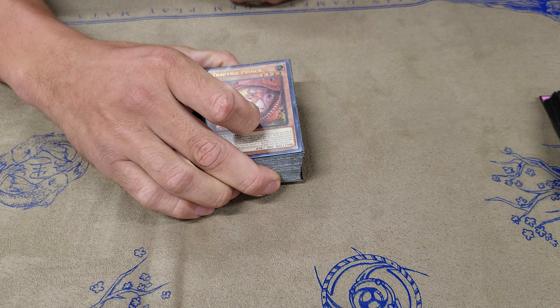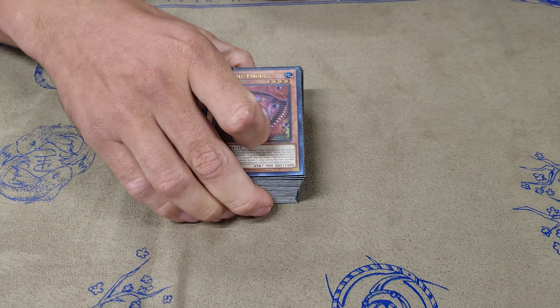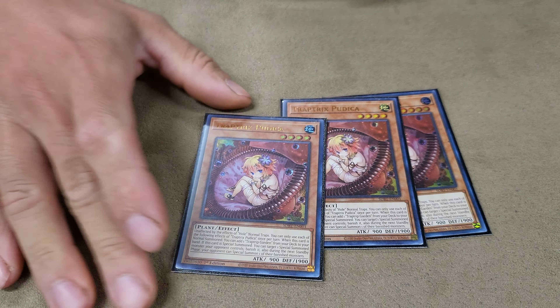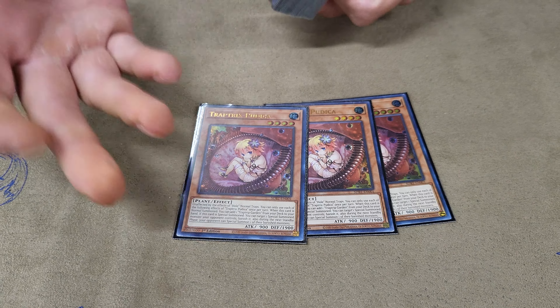Basically, you're not doing the typical Trap Tricks board. The main deck is 40 cards. Typical 3 Puduka — it's honestly my ash bait. If they ash this, it's completely fine. If they don't, I go even deeper.